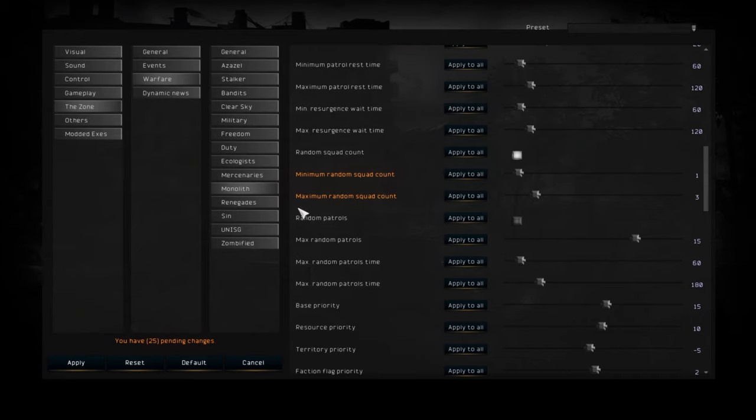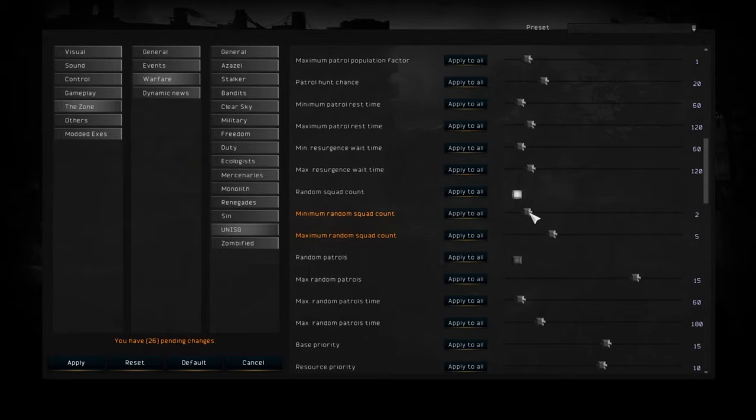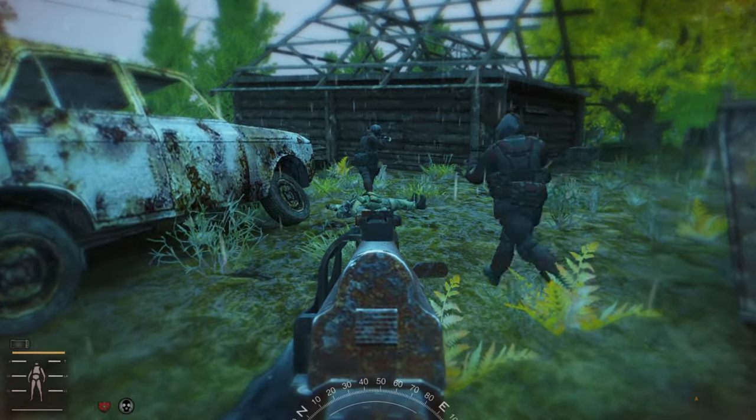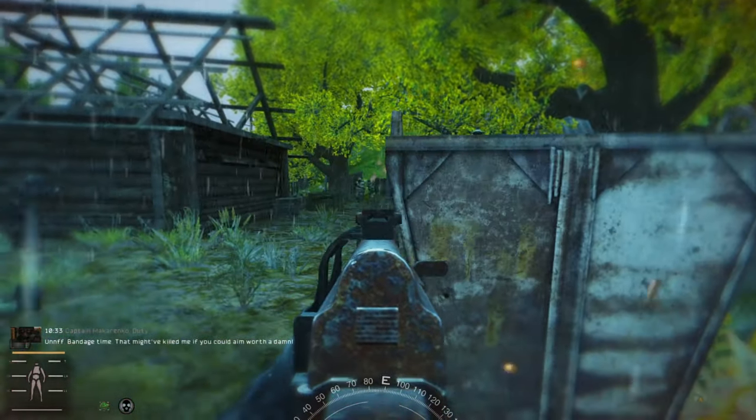Clear Sky gets 1 to 4, and Military, Mercs, Monolith, and UNISG only get a minimum of 1 and maximum of 3 men. Make sure to press Apply for these options to be saved. Doing this balances Warfare Mode a lot, and the underdog factions don't get wiped out so easily. Those are the settings I like to use when I play vanilla.